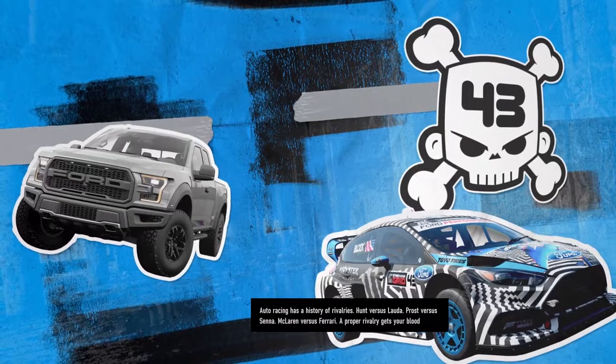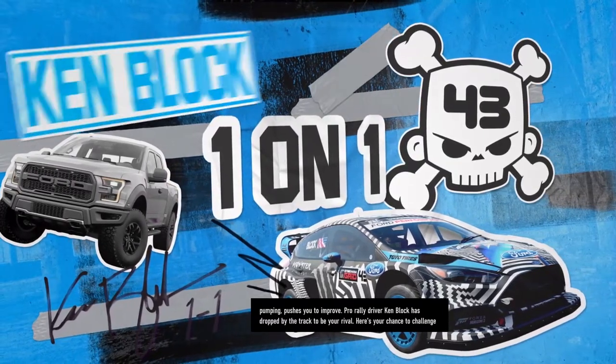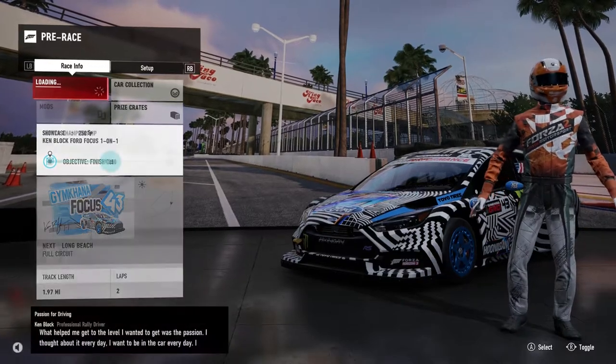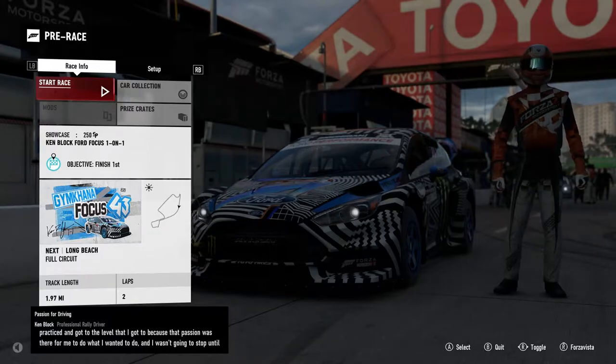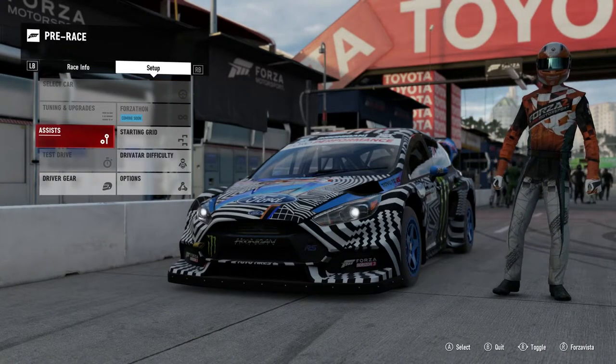Auto racing is a history of rivalries — Hunt versus Lauda, Prost versus Senna, McLaren versus Ferrari. A proper rivalry gets your blood pumping and pushes you to improve. Pro rally driver Ken Block has dropped by the track to be your rival — here's your chance to challenge yourself against a racing pro. I guess today we're just jumping through all the showcases. I'm hyped for this game!